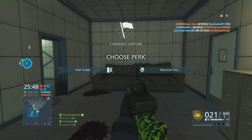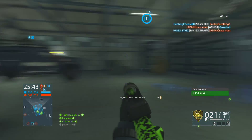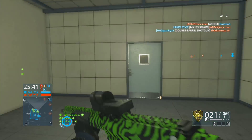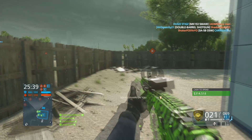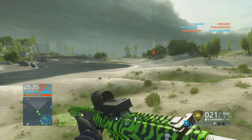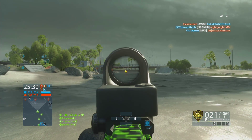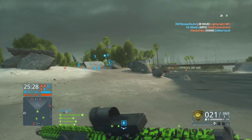We'll go with reduce fall again, just in case I jump out of any buildings. Neither really matter on this map, but... Let's go! Oh, I didn't know I could melee through that so easily. Looks like there's a guy in the water, so we're gonna tag him.